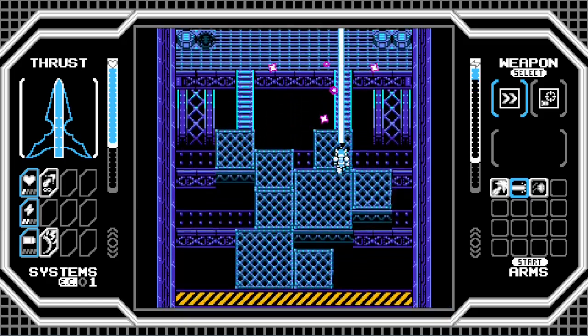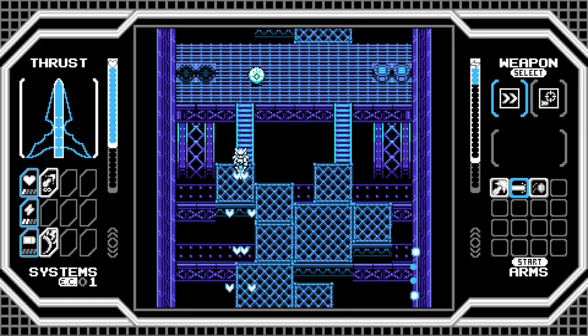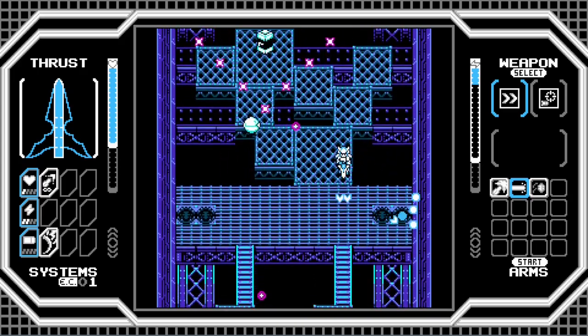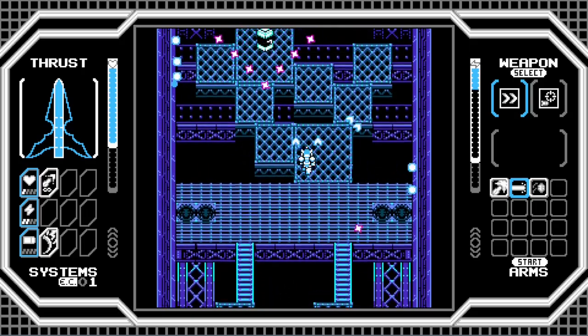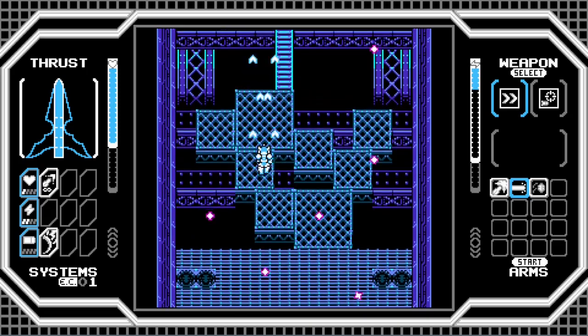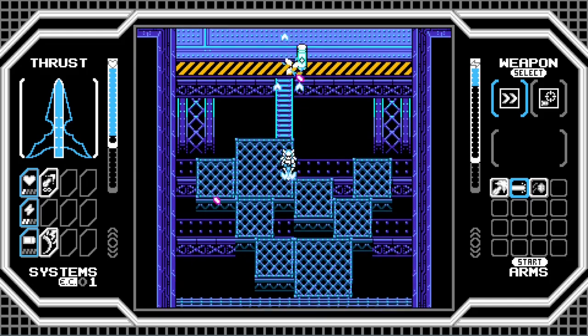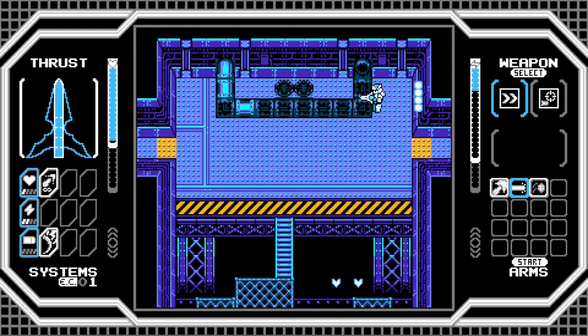I appreciate this kind of thing being pretty readable. The catwalks that you can walk on are very clearly contrasted with the other bits and bobs that are just background elements that I can't walk on. Not every game gets this right, so I appreciate this game getting it right. Those enemies were an ambush, but they're not placed in a way where I'm likely to just run straight ahead into them.